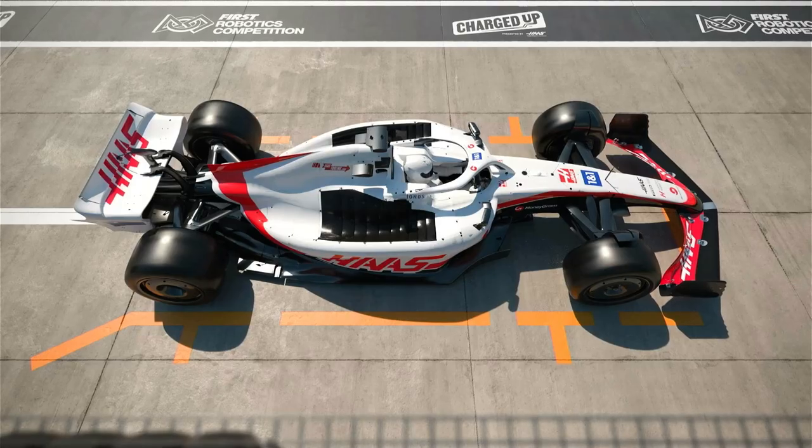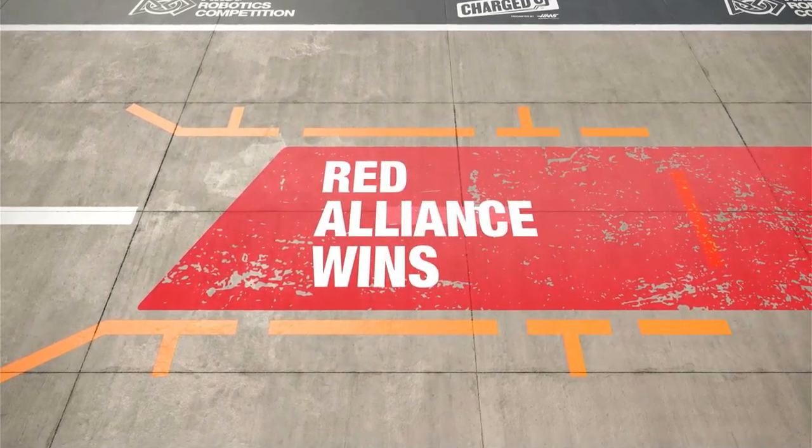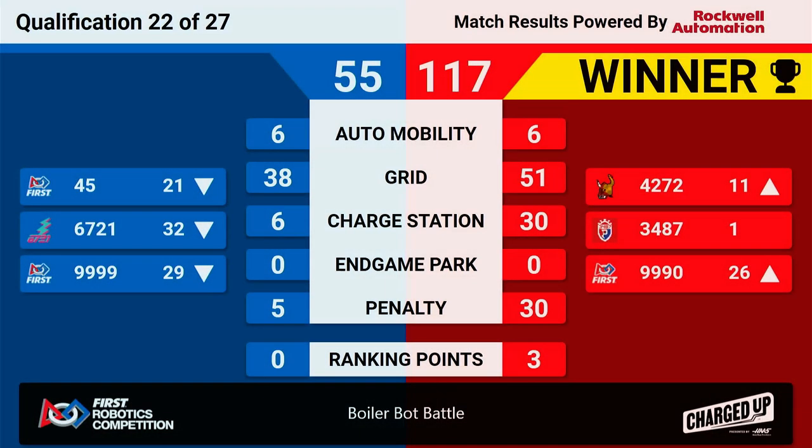Here are your scores — Coalocation Match 22. Your winners are the Red Alliance, getting that balance just in time, with a score of 117, getting three ranking points. Lots of penalties in that round, but that's the end of Coalocation Match 22. Coming up is Match 23.